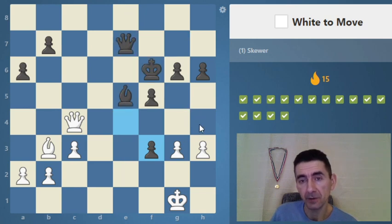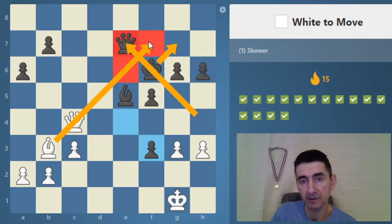The first one is working: check, king cannot go to the light squares because of the bishop, so it's between the queen, and if g5 then queen takes h6.